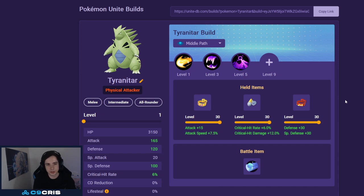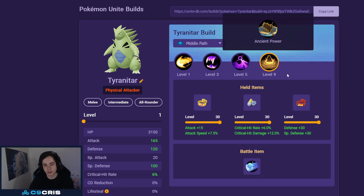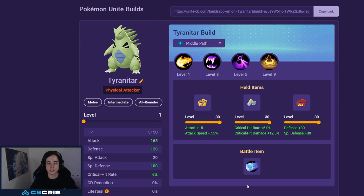For the last Pokemon, which is kind of questionable, it's Tyranitar. This Pokemon is absolutely insane — you can play it either with Ancient Power or with Sand Tomb. Both abilities are amazing. This Pokemon is probably the best late game Pokemon in the game still. As long as you get to level 13 or 14, you're just going to be having the easiest time of your life. It's also very good into Sableye — you pretty much can't die to it and you're always going to hit him even when he's invisible.